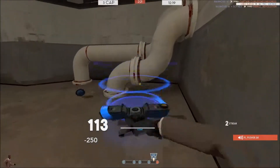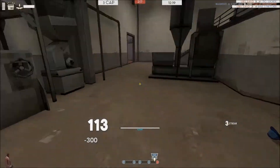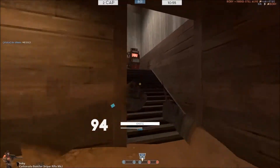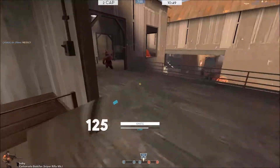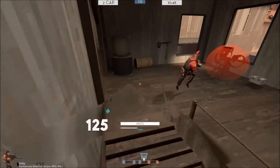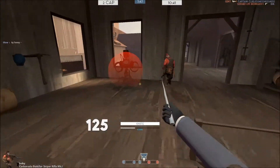I get a stab on the spy after he goes to the teleporter — I waited just in case the medic was going to teleport, and he did. Communication can really save your teammates. This is a pretty normal setup in Highlander at Badwater: engineers usually build dispensers to prevent the spy from getting up. He didn't build it right, so I was able to get over it and got the engineer and his sentry.